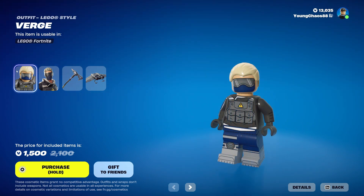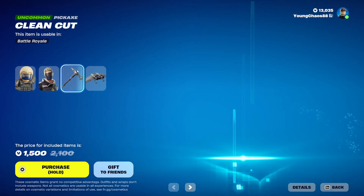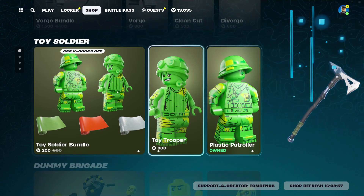We have the Verge Bundle, a total of 4 items. We have Verge, the LEGO style variant — pretty clean. We have Verge, the Battle Royale variant, at 800 V-Bucks for both outfits. We have Clean Cut, a nunchaku wrap at 200 V-Bucks, and Diverge at 800 V-Bucks. You can buy everything separately.